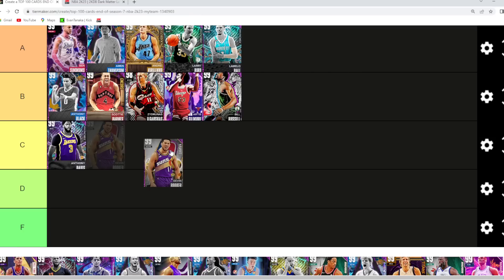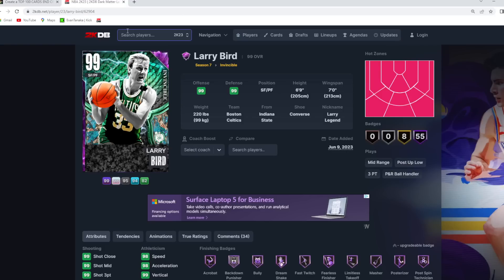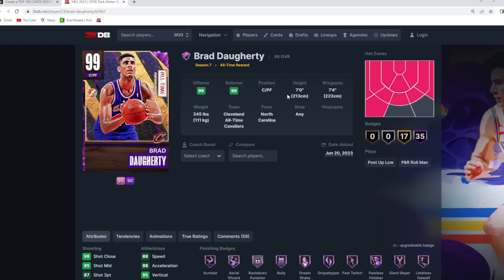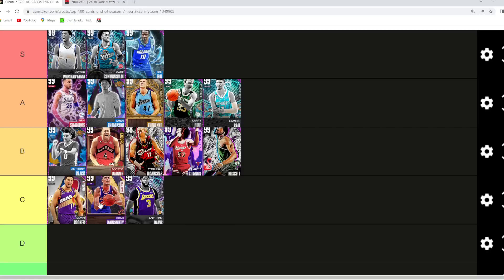Devin Booker — as much as I like D-Book at point guard, I'm gonna go high C tier. There are so many other great point guards like Scottie Barnes, Anthony Black, Ron Artest, Wes Unseld. So Booker is gonna be in C tier. Brad Daugherty I would also say is probably in the C tier category — a really good power forward with a great jump shot. He's 7-foot at power forward with a 7'4" wingspan and super knockdown jump shot, great dribble sigs. He goes somewhere in C tier.